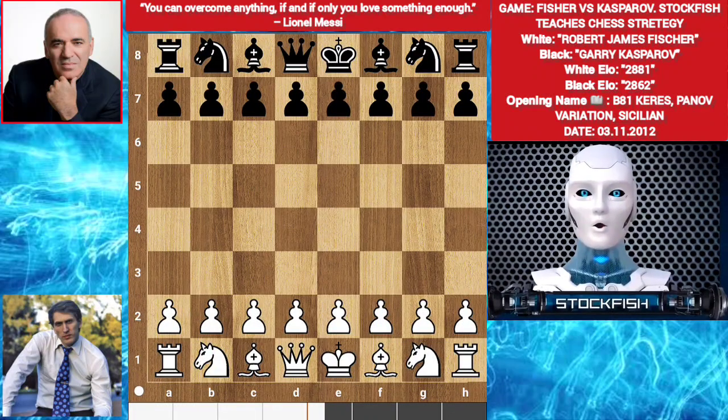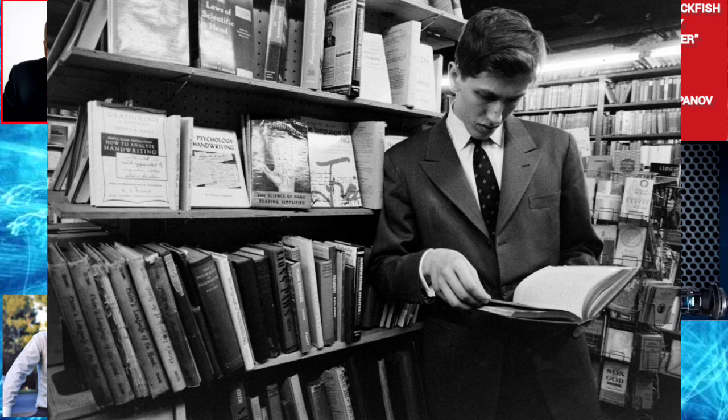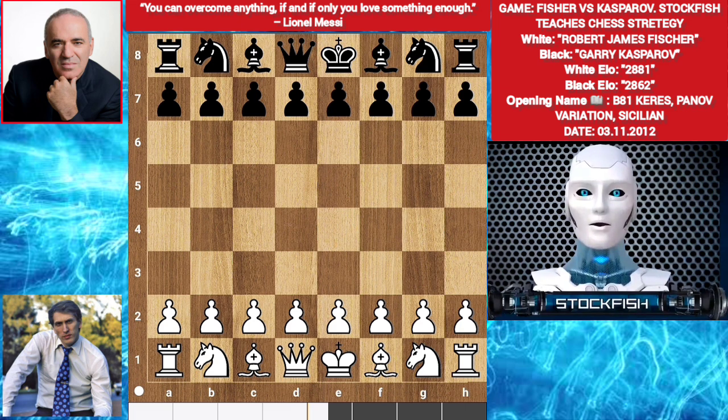Chess friends, Robert James Fischer was a true chess legend. Why? Because computers didn't exist in his time, and he only practiced by reading chess books and other chess grandmasters' games. He used to read all the chess books of his time. He learned chess from Mikhail Tal's advice, and he defeated Mikhail Tal. I don't know how true it is, but sometimes you lose the person you learned chess from.